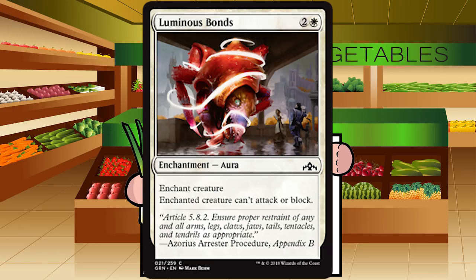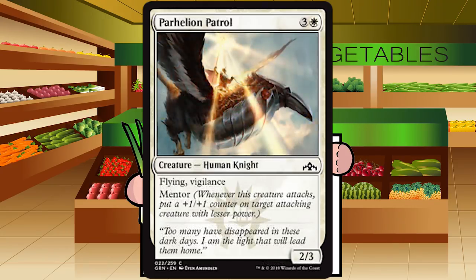Luminous Bonds is back with new art. It's two and a white for an enchantment aura: enchanted creature can't attack or block. Unlike Demotion, this is just pacifism for one more mana. As we've seen the two times we've seen Luminous Bonds, three mana is still absolutely great for this card. Grade: Easy A — first pickable, probably the best white common. The bomb or rare has to be really baller for you not to just take this card.